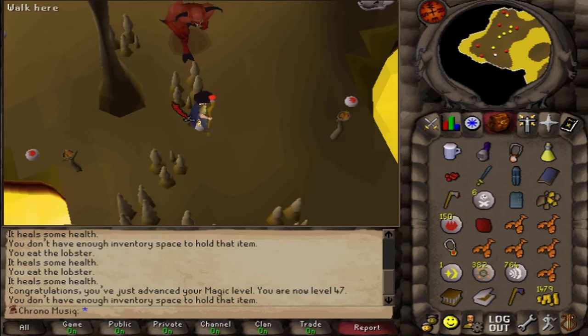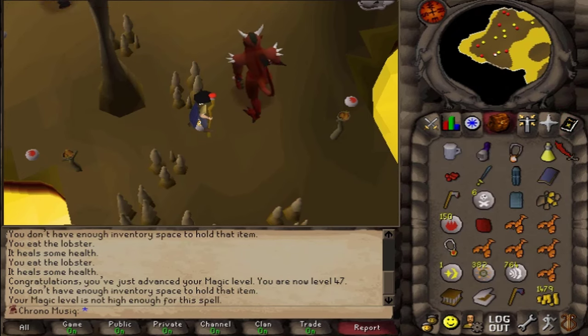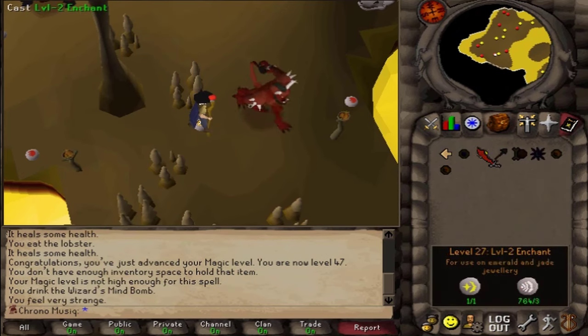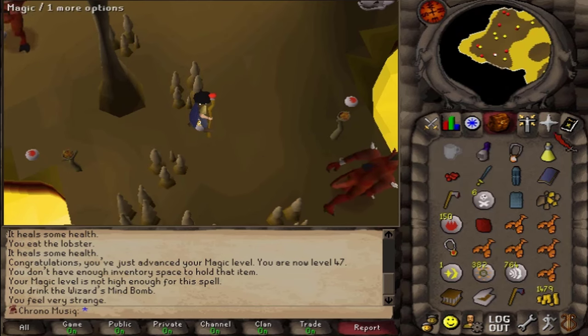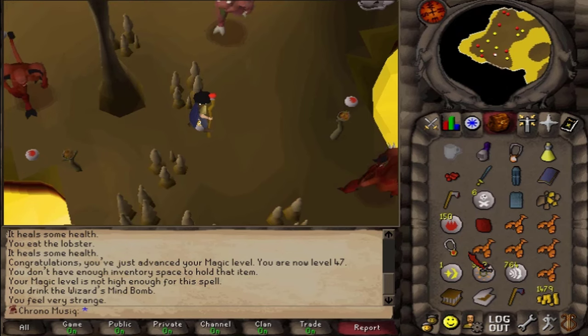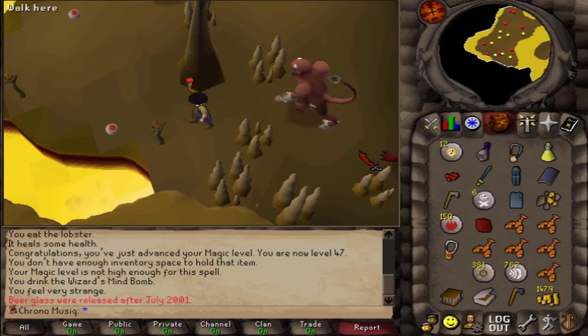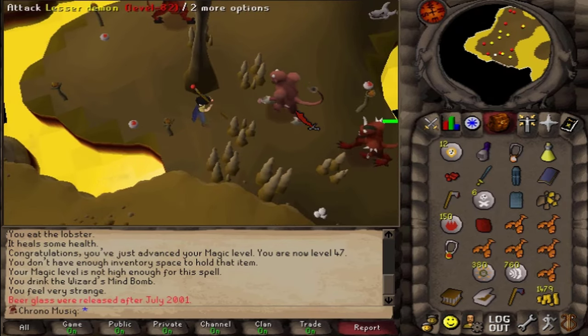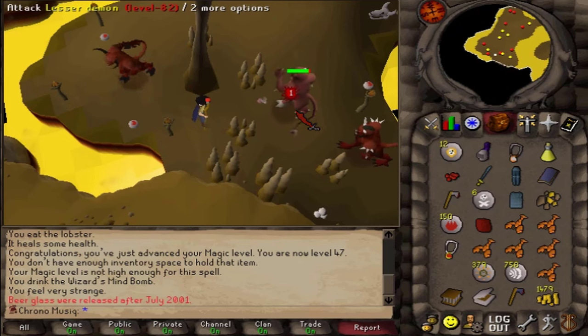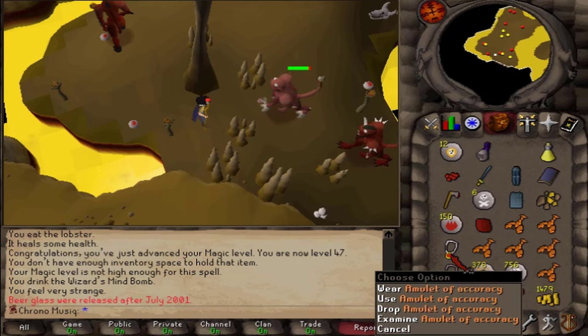47 magic. Let's go and enchant... I don't have the magic level, obviously. No beard glosses either. And I have a strength amulet with plus-10 strength bonus. That is going to give me 2.5 extra max hits, which is much better than the amulet of accuracy.